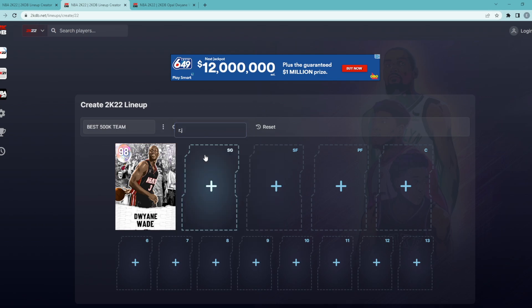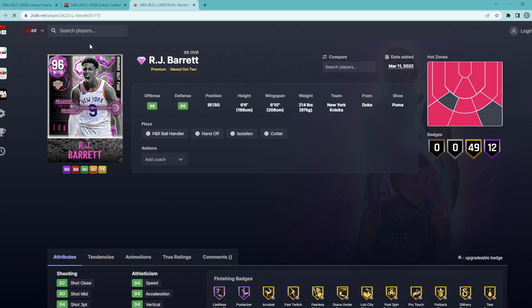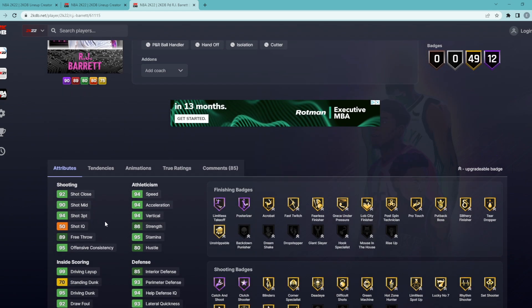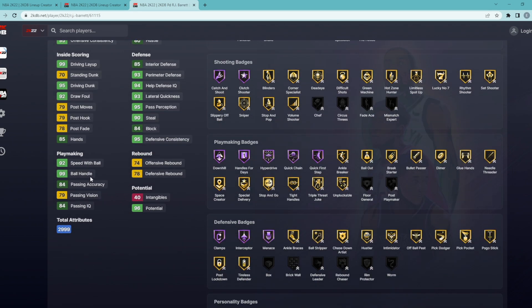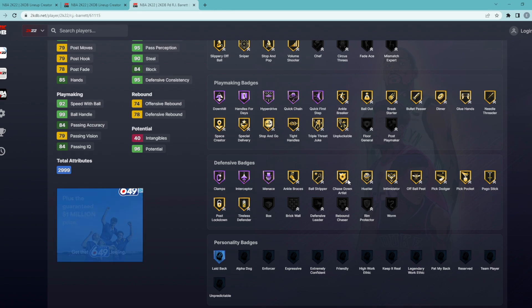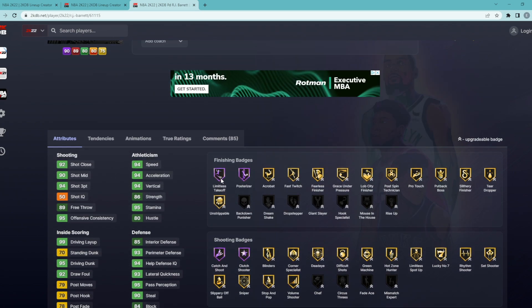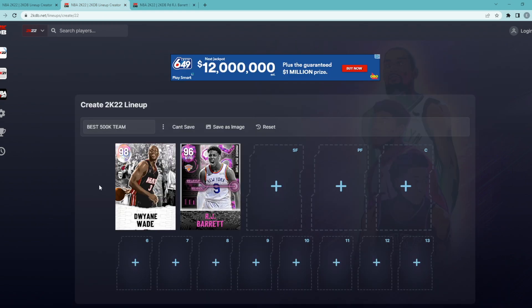At the starting shooting guard position, if you watch my team builder videos, you know I love RJ Barrett. He's only 10,000 MT, saving us a lot for the rest of the roster. He's a small forward/shooting guard, 6'6" with a 6'10" wingspan — 94 three-ball, 90 mid-range, 94 speed, 94 acceleration, great defense all around: 90 steal, 93 lateral, 93 perimeter, 84 block. He has 95 driving dunk, 99 ball handle, 92 speed with ball, Hall of Fame Quick First Step, Quick Chain, Hyper Drive, Handles for Days, Clamps, Interceptor, Menace, Hall of Fame Catch and Shoot, Limitless Takeoff, Posterizer. He has the quick dribble style and Rudy Gay's jump shot on quick timing. For only 10,000 MT, RJ Barrett is super elite at shooting guard.